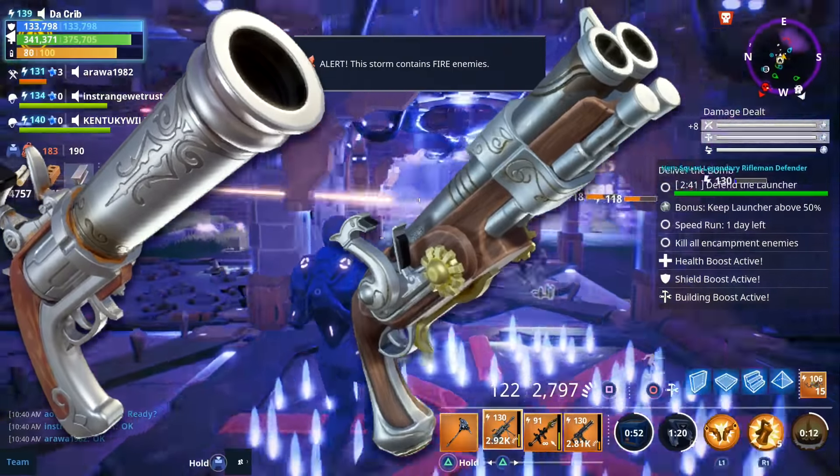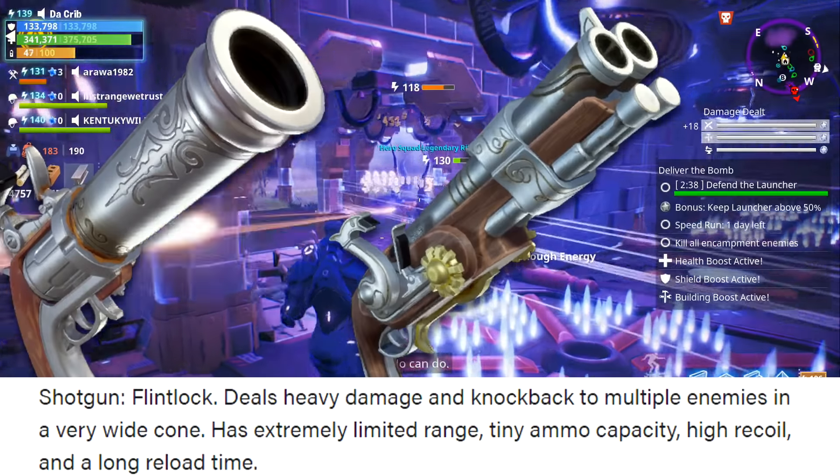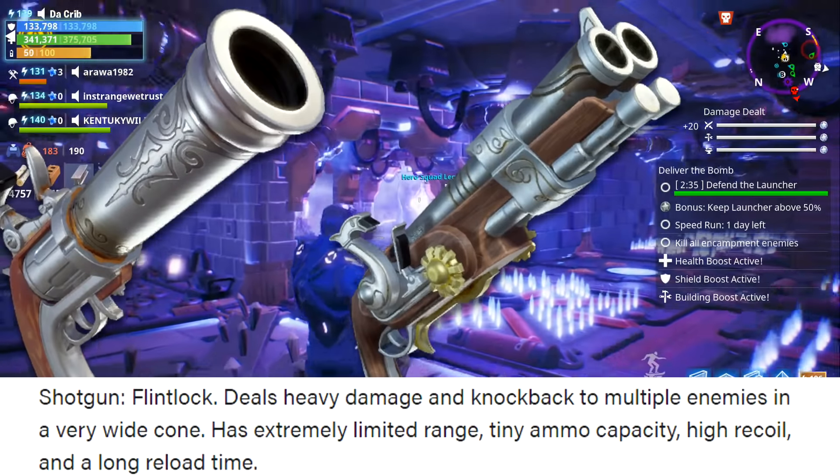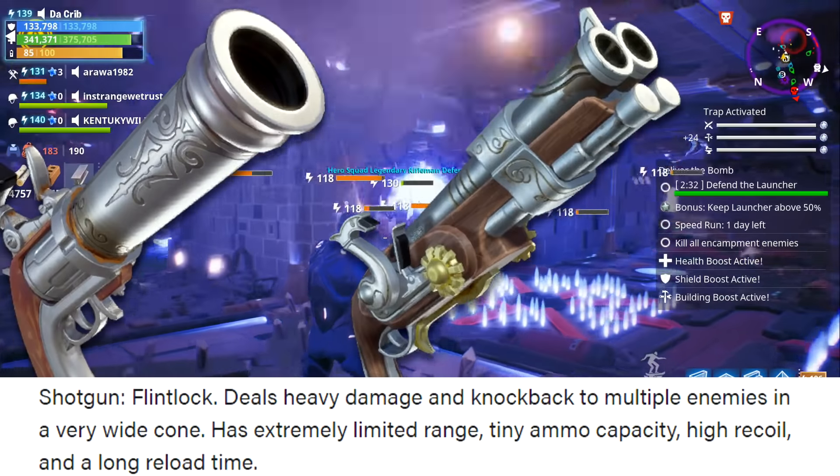We also have the Gusund Height, which is a shotgun that deals heavy damage and knock back to multiple enemies in a very wide cone. It has extremely limited range, tiny ammo capacity, high recoil, and a long reload time.